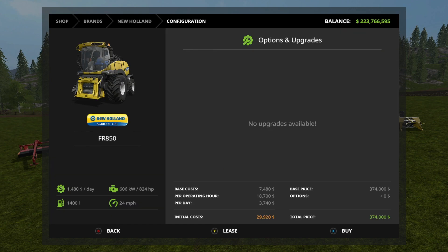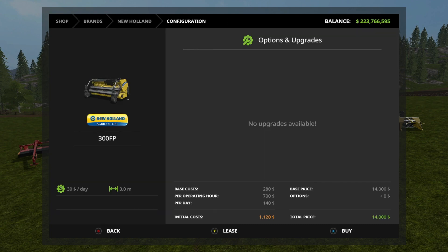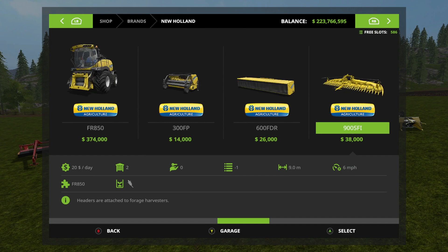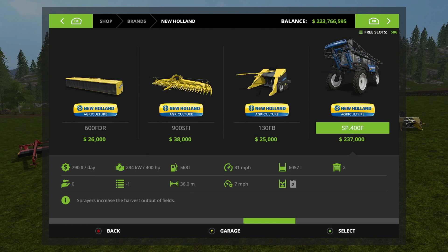For the forage harvester, we have the FR 850 with no customization but it's a workhorse. There are four attachments: the 300 FP picks things off the ground and handles grass and hay. The 600 FDR mower does wheat, barley, canola, soybeans, and grass - cutting it all into chaff. The 900 SFI forage harvest header does corn into chaff for silage. And the 130 FB does poplars.